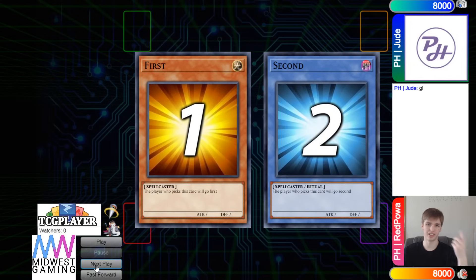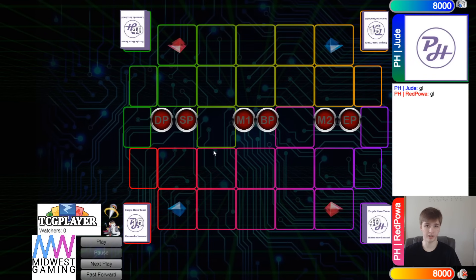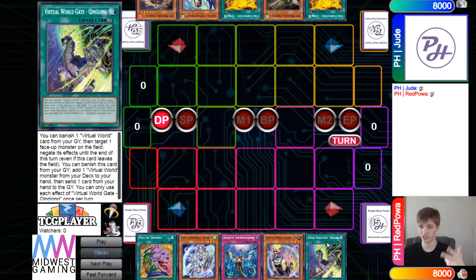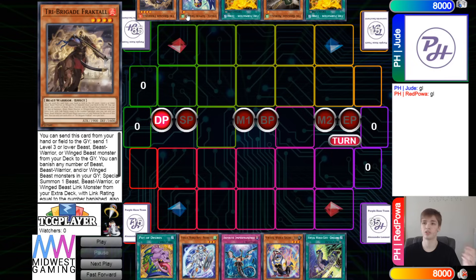They do rock paper scissors to decide who goes first or second. Looking at deck counts, we see 40 versus 40 — gotta love to see it. They decide to go first. Opening hands: we have Desires, Neon, Imperm, GG, and Chinglong, so this works. And even if they were going second, they still have an Imperm. The other side has Tanky, Nervo, Tanky, Swallow, and Fractal — no going-second cards, very unfortunate.